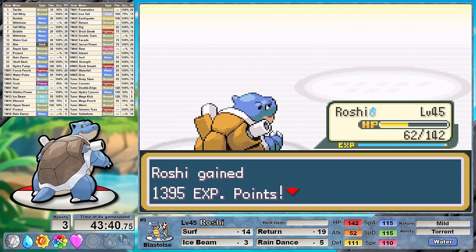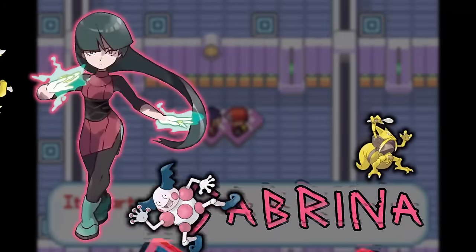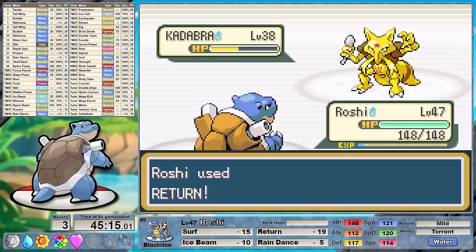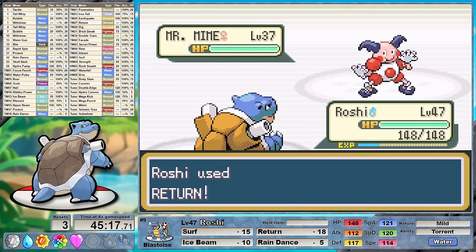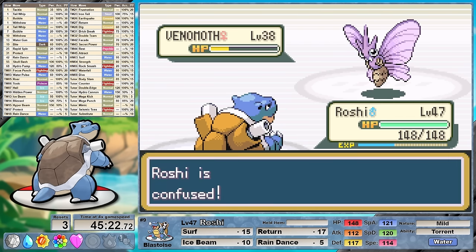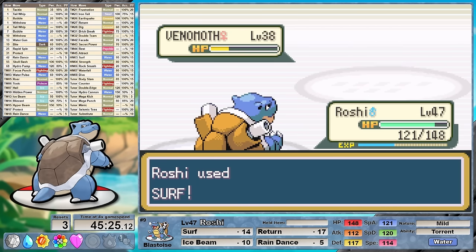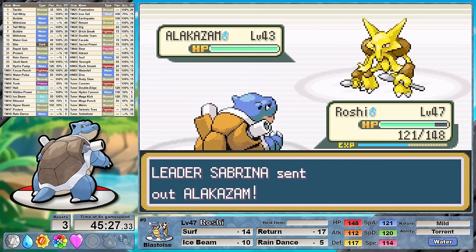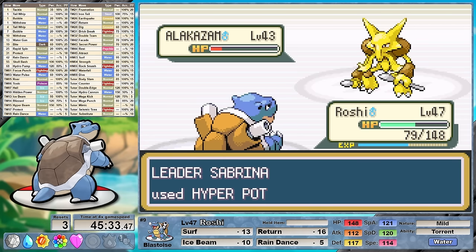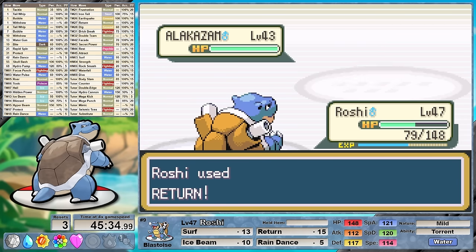Rival 5 falls so let's keep collecting some gym badges. Sabrina is next. We have a pretty good physical move and we're reasonably fast so Sabrina should be pretty straightforward. Return carves through her Kadabra and Mr. Mime, but then misses the one-shot against Venomoth. She gets a little bit cheeky confusing us, but it's okay because we take out Venomoth bringing out the ace Alakazam. Return then misses the one-shot leaving Alakazam at some pixel value of health. She heals, and a Surf leaves her in red bar again. She heals again, and Return leaves her with a sliver. On the next turn Sabrina accepts her fate, getting taken out by one final Return.